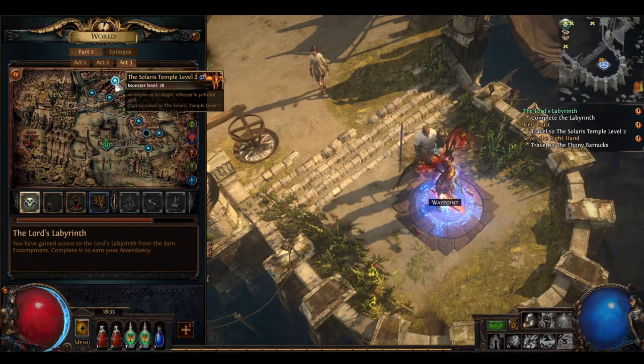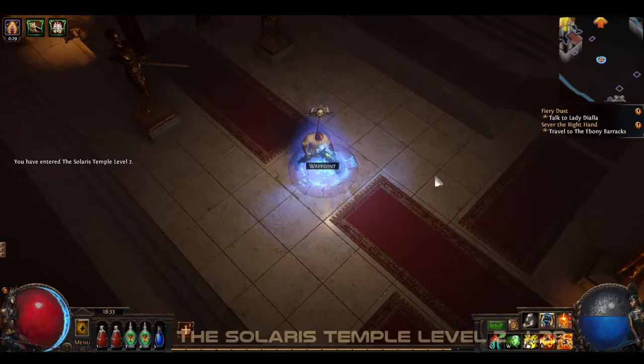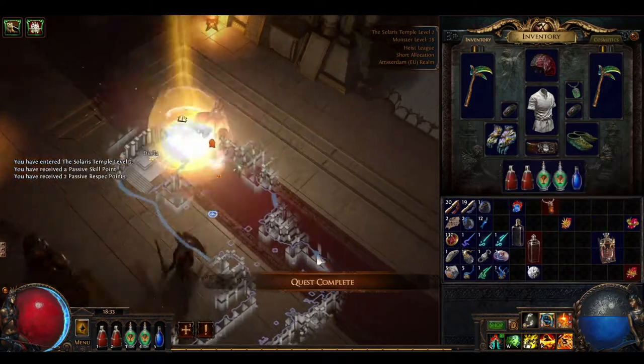We're going to head to either Solaris Temple if we haven't done it already, or back to her if we did the docks after her, or on to the next part. When we do talk to her, she'll give us the infernal talc, which helps us remove the fatberg in the sewers.